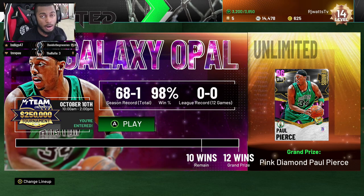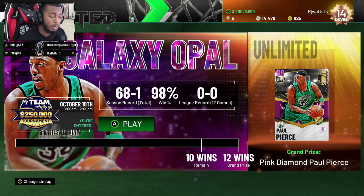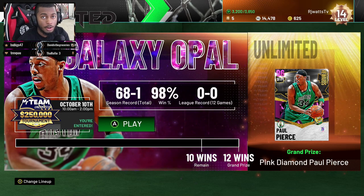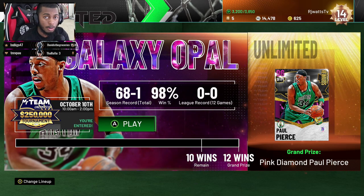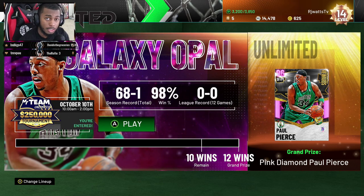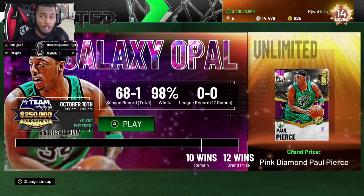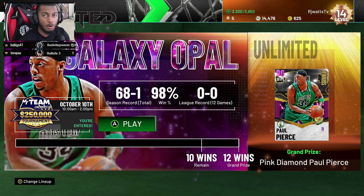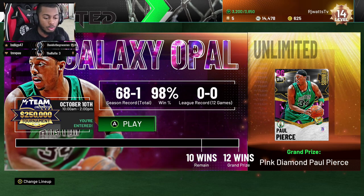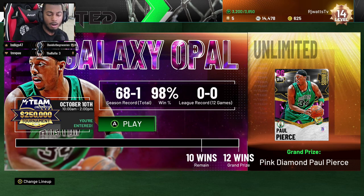Not being able to lose a game is what shows the skill. For those grinding in Unlimited right now — get started now, because when teams and players get better, it's gonna be a battle for these cards, especially at Opal tier. It's win or go home, like March Madness. If you lose, you go back to Pink Diamond tier and have to work your way back up.